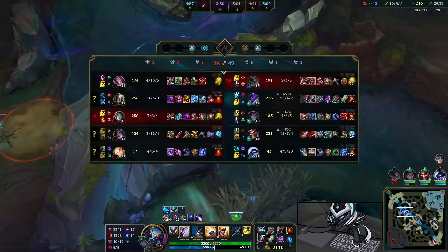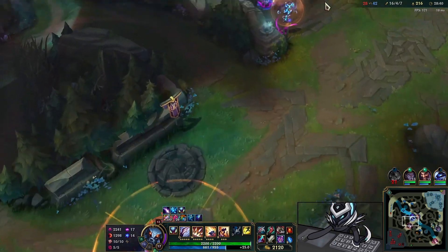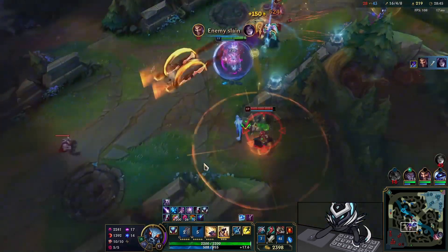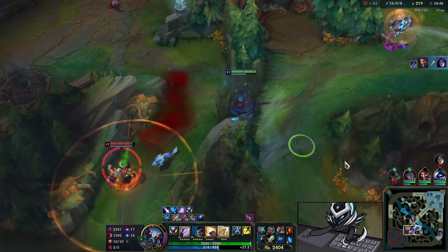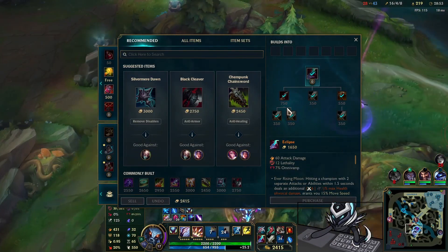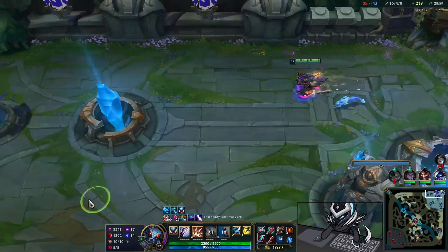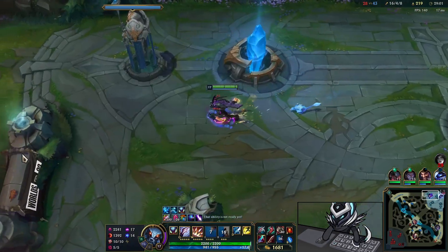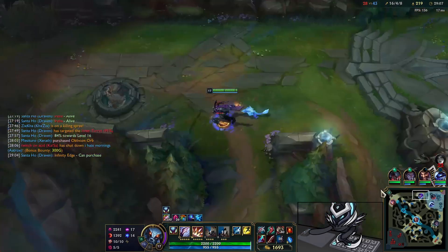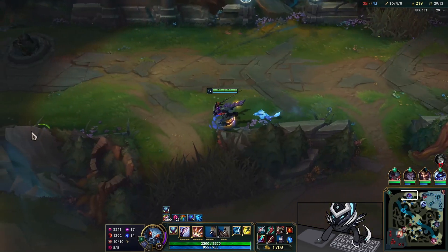We take the tower and take away Singed's Blue — he's a bit mad, unlucky. Notice he has basically full armor so we do almost no damage without LDR. We kill Kaiser — auto auto EQ W — and then we recall to spend our gold. I was thinking about Cleaver but I don't need it at this point. The LDR with the Hydra and the full lethality build is going to make sure I deal lots of damage regardless.